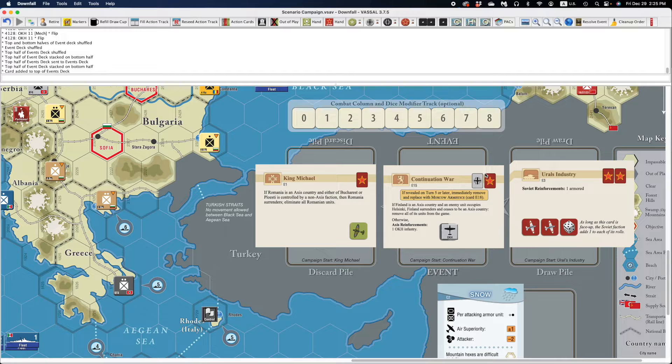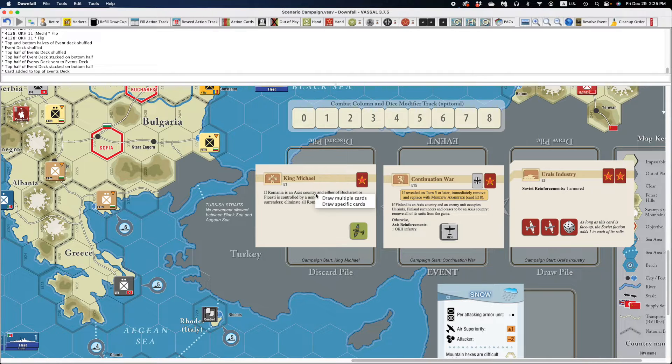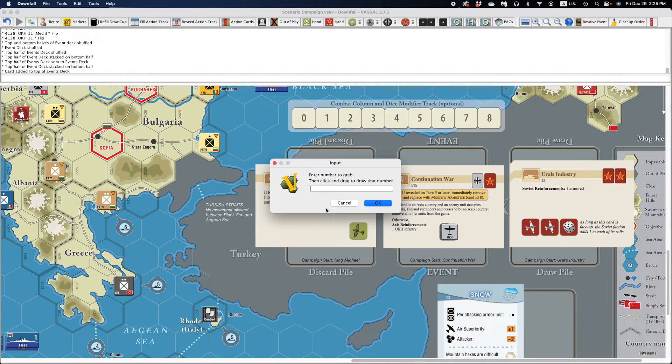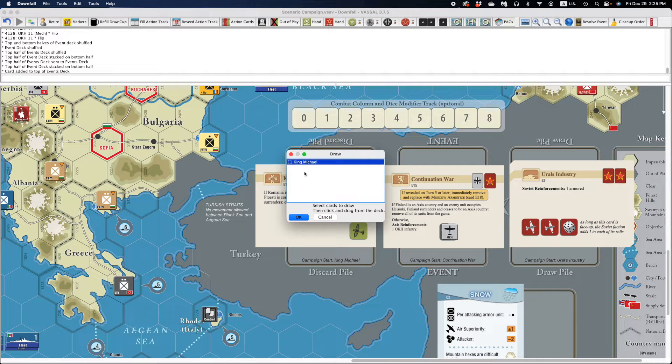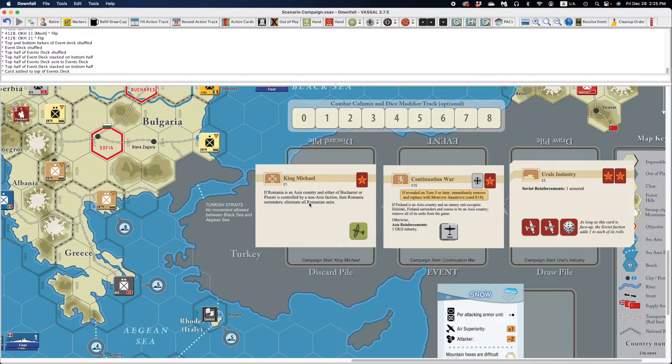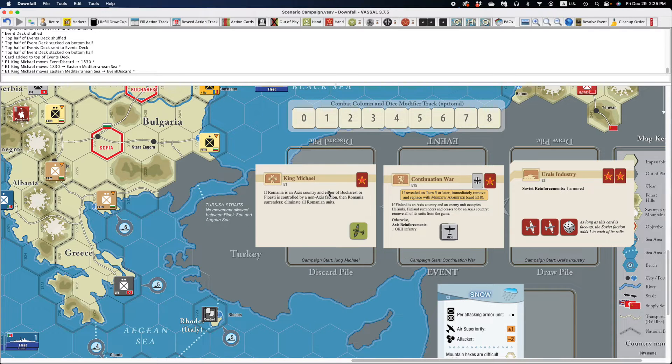The current event can be seen here, and the same thing with the discard — no matter how many cards are in the discard pile, it'll only show you the top one. If you need to see more than that, you can right-click and choose to draw multiple cards and rummage through the deck yourself. When you choose to draw specific cards, you have to select one from the list, click OK, and then when you drag away, it'll show you the game piece.